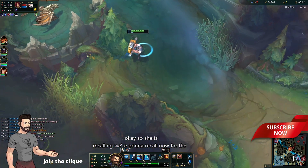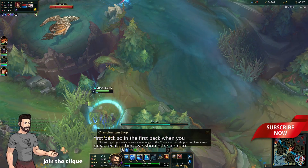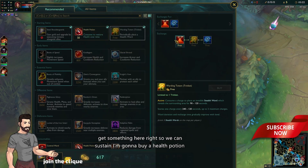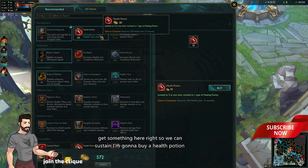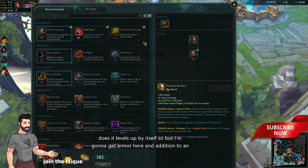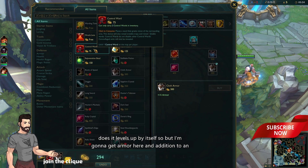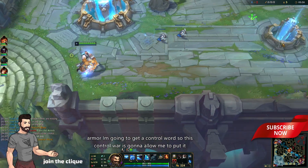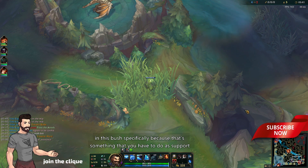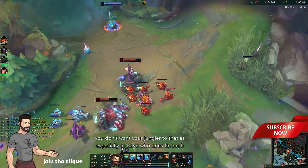She is recalling so we're gonna recall now for the first back. I'm gonna buy health potion here, and the Relic Shield — you don't have to worry about it, it levels up by itself. I'm gonna get armor, and in addition a control ward. This control ward is gonna go in this bush specifically — that's something you have to do as support. You don't want your jungler to do that, especially as Kayn.